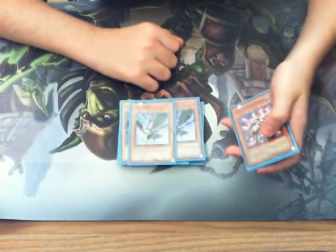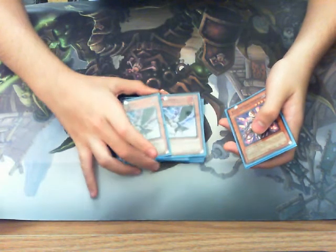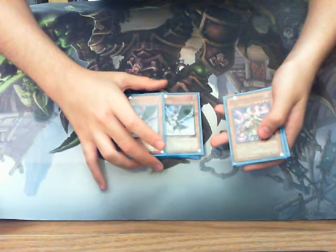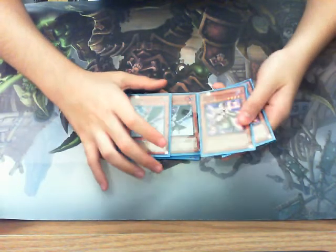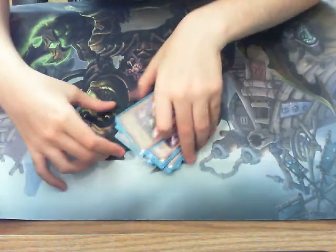Two DD Crow — believe it or not, this card's actually really good. Let's say I'm playing against Dark Worlds or some rogue deck that pretty much depends on the grave — I can banish whatever they have. Really good card. And then two Kaikus — nothing special about the Kaikus, they're just kind of there. That's it for the side deck, let's move on to the extra deck.